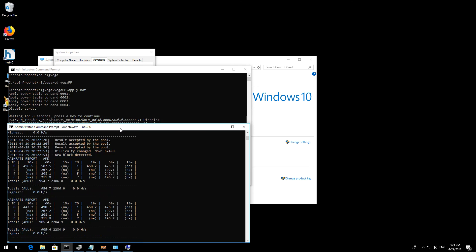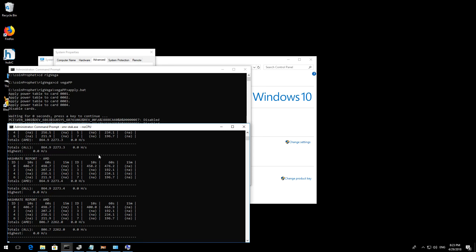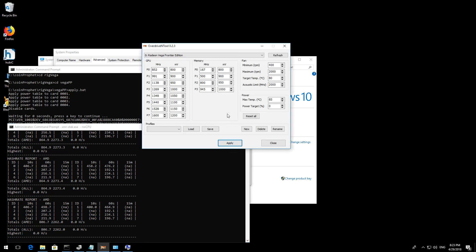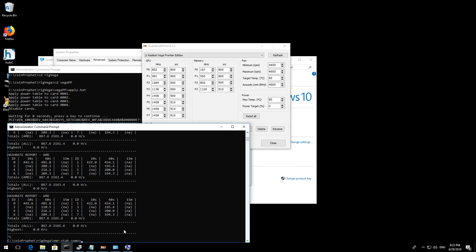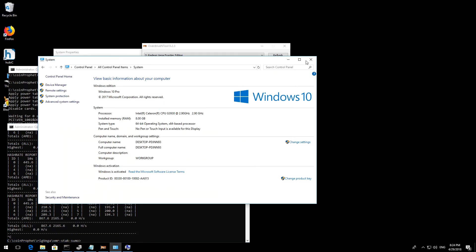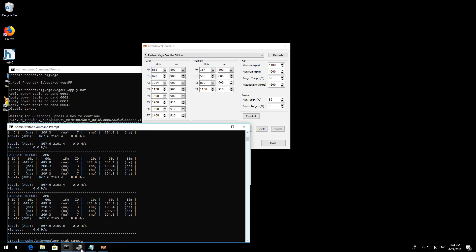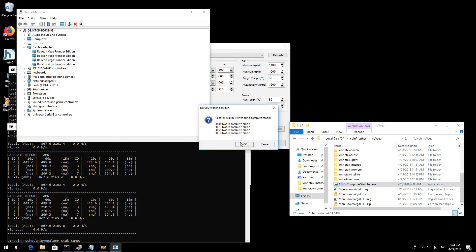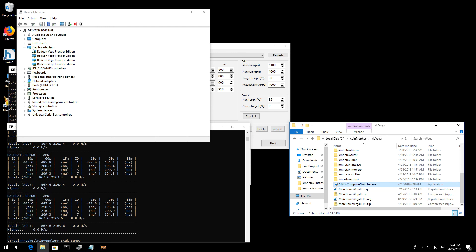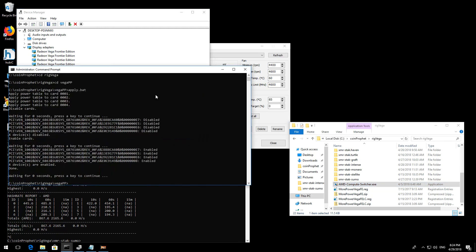It's hashing away at a very disappointing speed — it's not even hashing properly on the other threads. The soft power table has actually gone ahead and clocked the card properly, but it's still hashing like garbage. So I'm going to cancel that and run the AMD Compute Switcher tool, which changes that registry setting for you. Let's put it into Compute mode — you have to disable each card and re-enable it for it to actually start working, so I'll use this tool to do that.